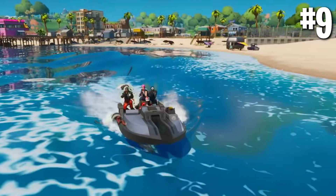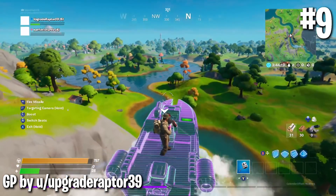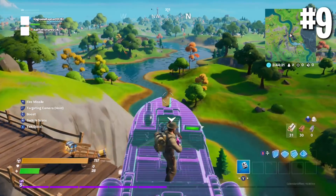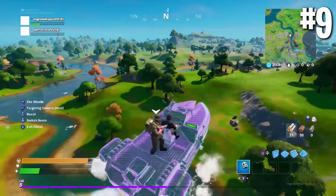I thought I'd start the list out at number 9 with something you guys are probably familiar with, and this is the flying boat glitch. The boat — it's a car, it's even an airplane. Basically, at the very start of the season last Tuesday, people quickly found this exploit. This was a glitch that was very simple and easy to recreate, that didn't have major impact on the game, but was still a little bit of an issue.